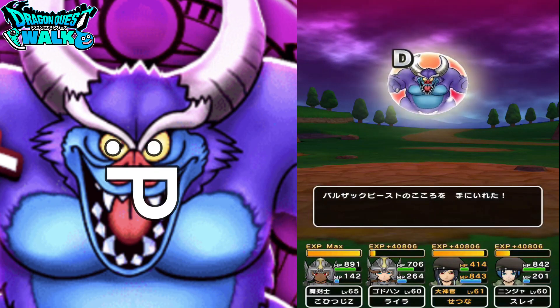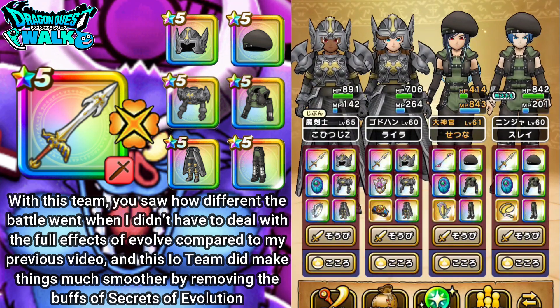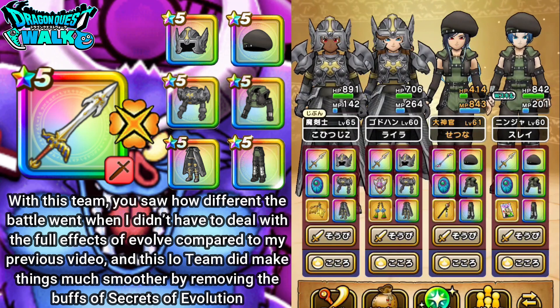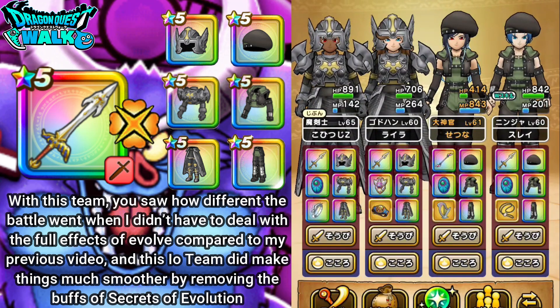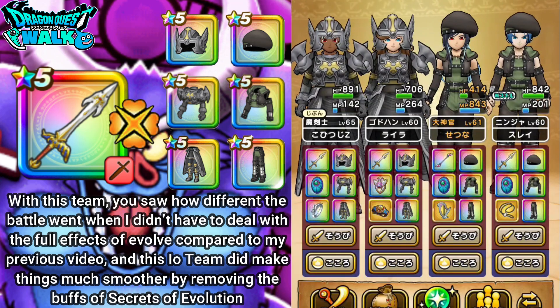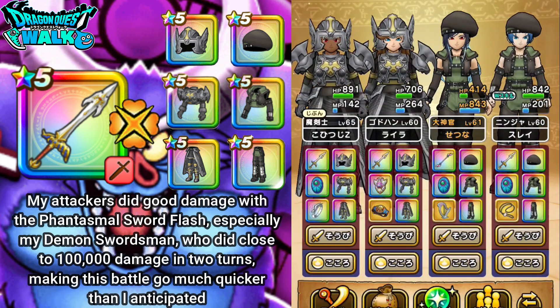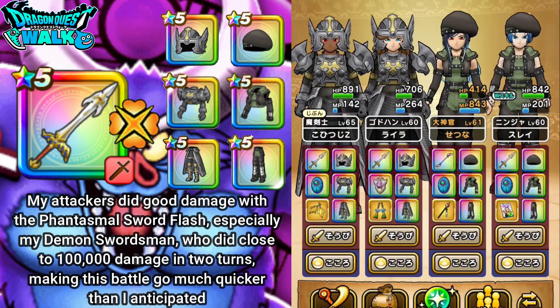Balzac Beast is a Red Soul and I got a D. So that was my battle against the Balzac Beast using an EO-based team — pretty much all attackers using the Blade of Ramias to remove all the buffs of Secrets of Evolution. You saw how different that battle was compared to my previous battle. Definitely with the Blade of Ramias, this really does help in terms of making the battle go easier. With removing the buffs, I could easily do a lot of damage to the enemy. I was able to do almost 100,000 damage in two rounds with just my Demon Swordsman alone.